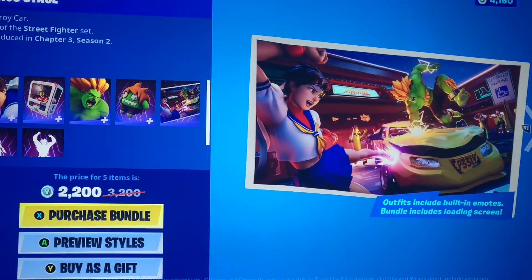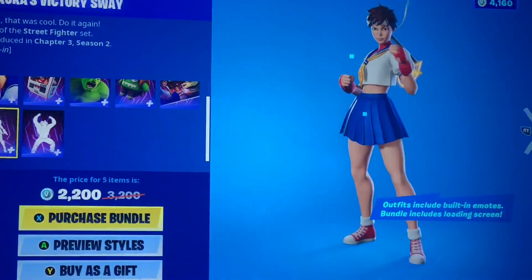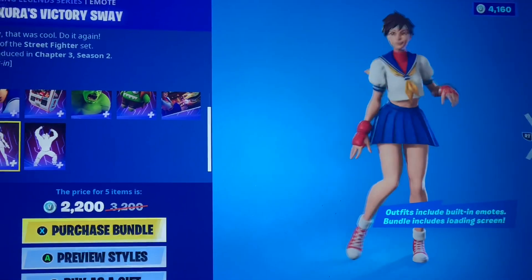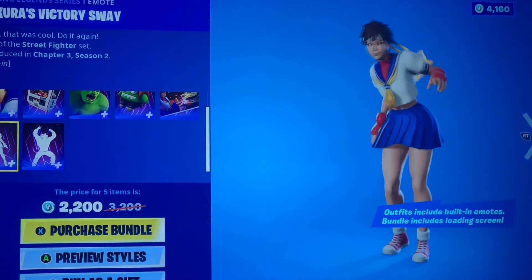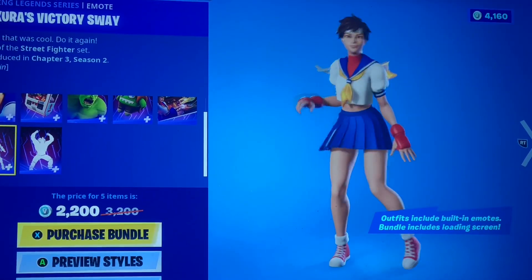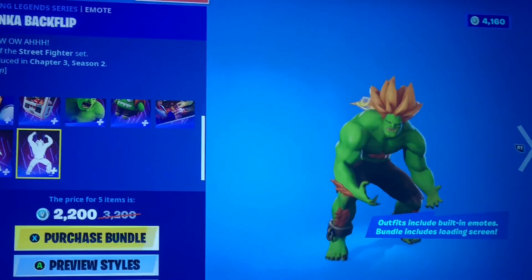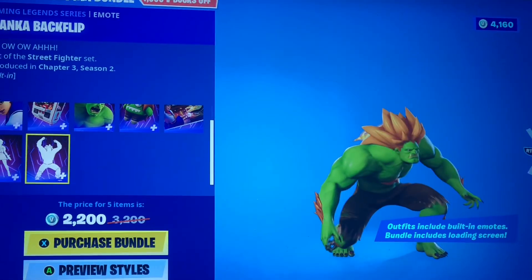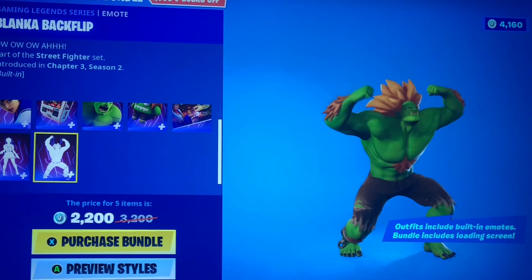And then you got their emotes. Victory Sway — these are built in so you can't use them on anything else. That's really cool. And we have the Blanka backflip, which is also really cool.